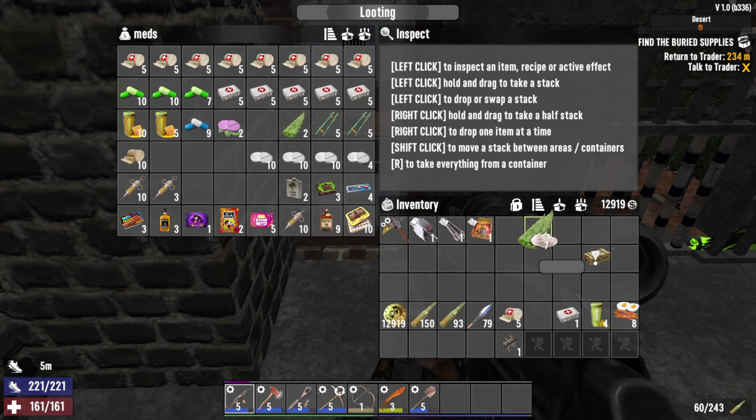Oh, four of you in here? One, two, three, four - all done. Harvesting tools magazine, I'll take it. Locked door, no problem. Salvage tools, blade crafting, and bowhunters.